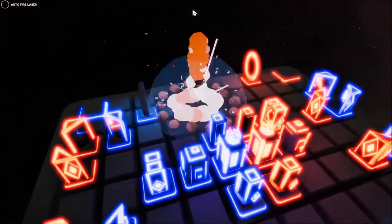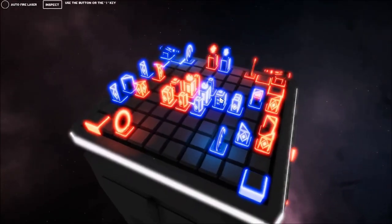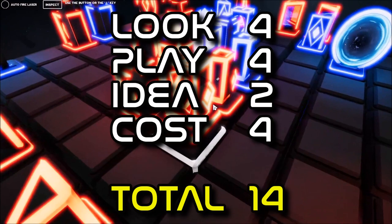There are plenty of scenarios to choose from, some being simpler for beginners and some requiring much more strategic skill to overcome the opponent. Scores: look 4, play 4, idea 2, cost 4 — total 14.